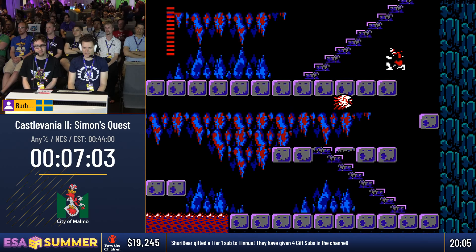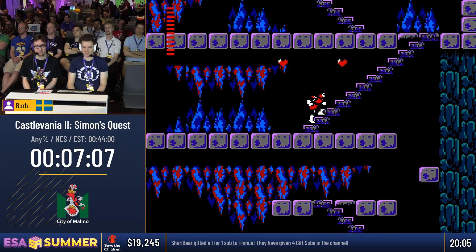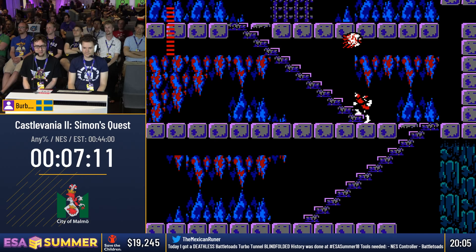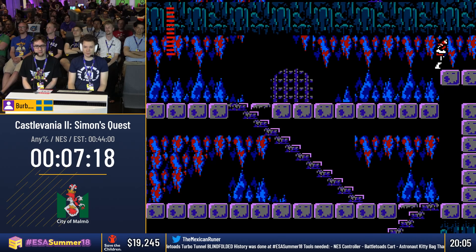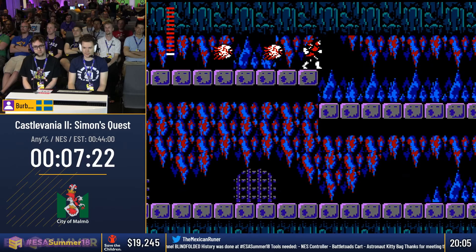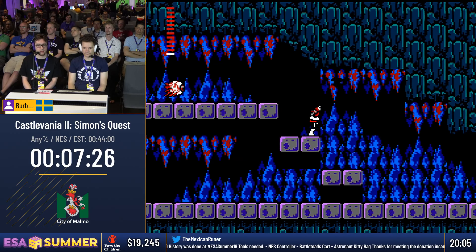There's an important kill right here. Double kill! That was pretty cool — it's always nice to see the chain whip having some sort of back hitbox. Not much though. We should be good for the blue crystal that we are going towards right now. So I'll explain a little bit what will happen.